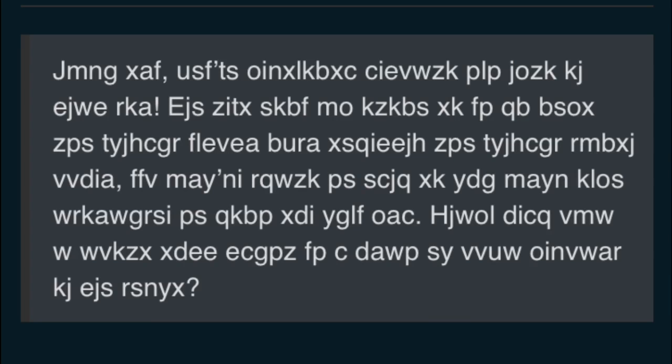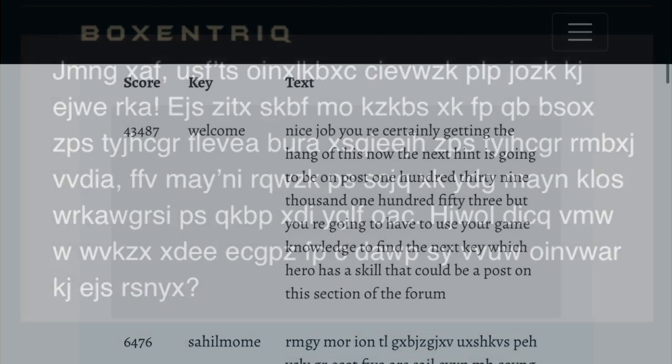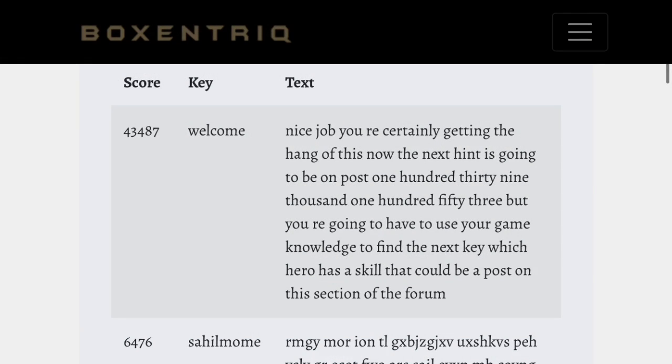I recorded all this like a few hours ago and thought that was all the codes we were going to get, but then we started discovering more. After that last one, we found another bunch of jumbled words, put that into the decoder, and it gives us this message: 'Nice job, you're certainly getting the hang of this. Now the next hint is going to be on post 139,153. We're going to have to use your game knowledge to find the next key — which hero has a skill that could be a post on this section of the forum?'